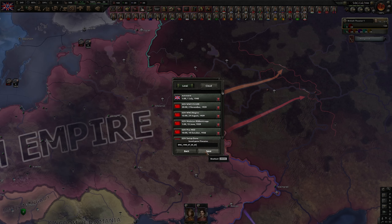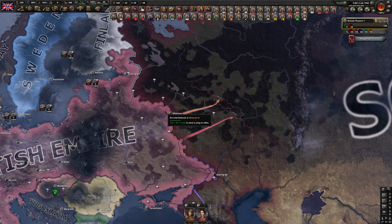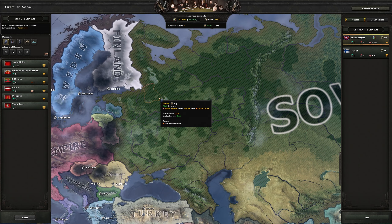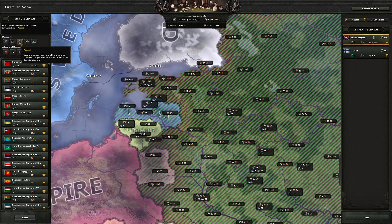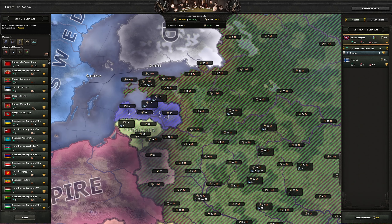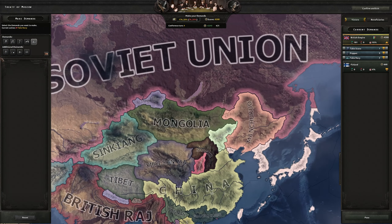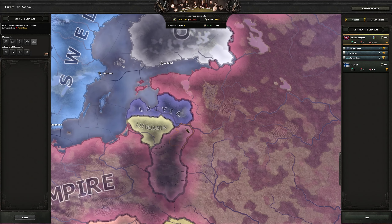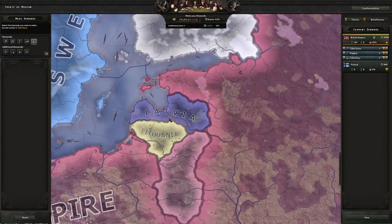For now what we're going to do is annex them and create the collaboration government. The annoying thing about Finland is they don't have enough war score to take anything, but this will make the peace conference a lot longer. First of all, we want to puppet Lithuania and Latvia because we don't have any alternative choices there. Also Mongolia, also Tanah Tuva. And then we annex the Soviet Union. I hope one day they fix the peace conference because if you just don't do it in the perfect order you can no longer take resource rights and war reparations.